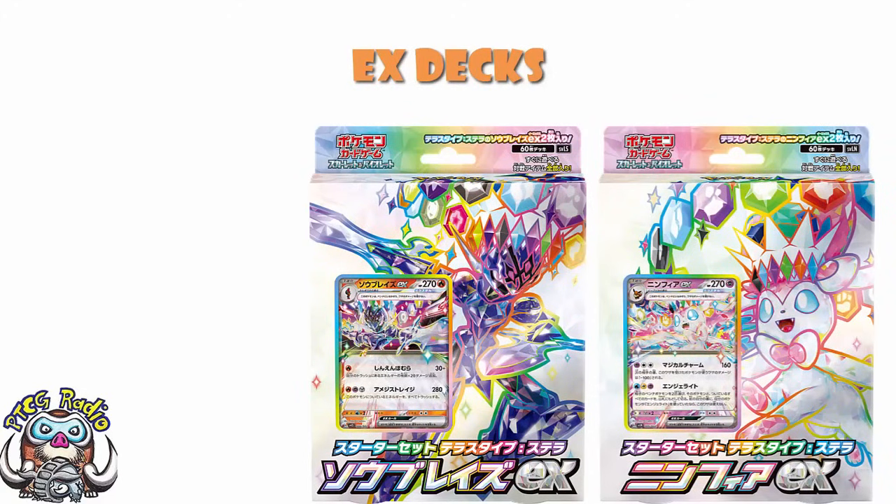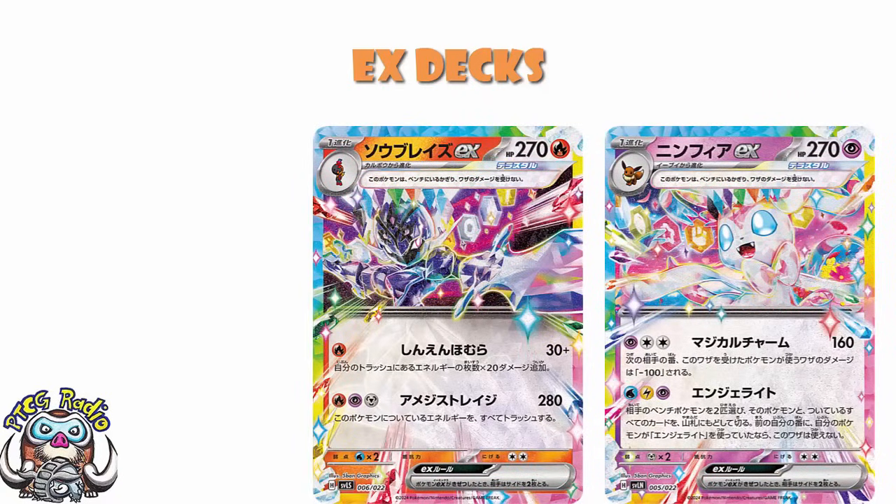I showed you these decks a little while ago, and we've already looked at a bunch of cards from them. But I've shown you the Sylveon and Cerulege EX, for instance. The Sylveon is very interesting because we've got free energy and you can just put two of your opponent's bench Pokémon back to their deck, although you can't use it two turns in a row. And then we've got the Cerulege that I really like, because for a single fire energy, 30 damage, plus 20 more for each energy card in your discard pile, which I just think sounds like fun.